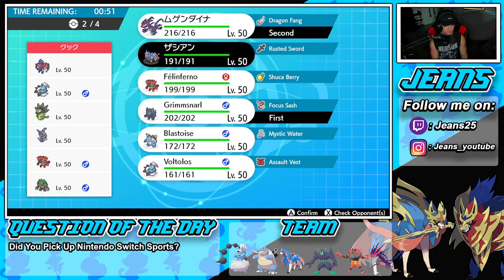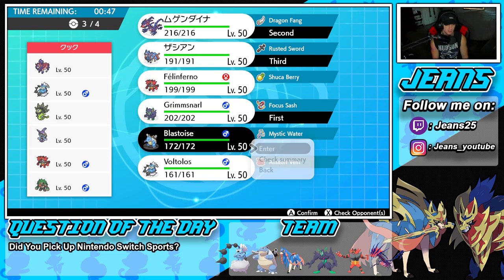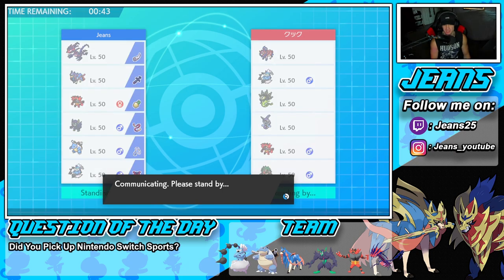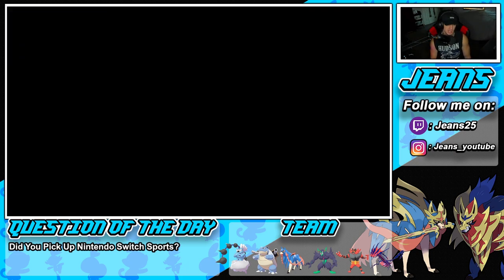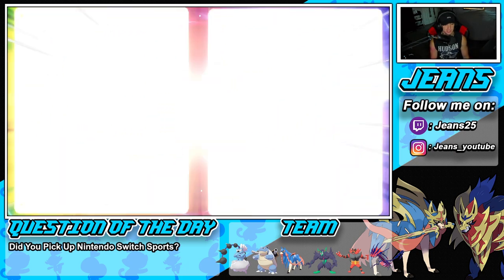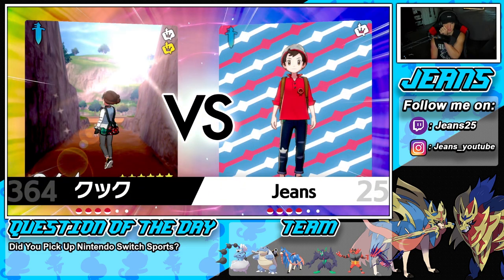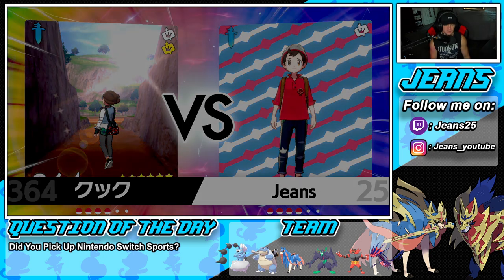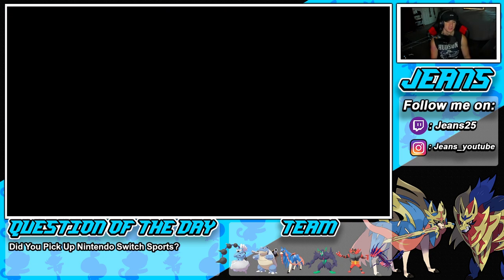Rillaboom is scaring me, so we're not going to lead Eternatus. Bringing Zacian to the back end and then rocking out with Blastoise — I like Blastoise here. It's four times super effective on Zygarde and super effective on Incineroar, you can't go wrong. Plus it's G-Max Blastoise, and G-Max Cannonade just does so much damage.